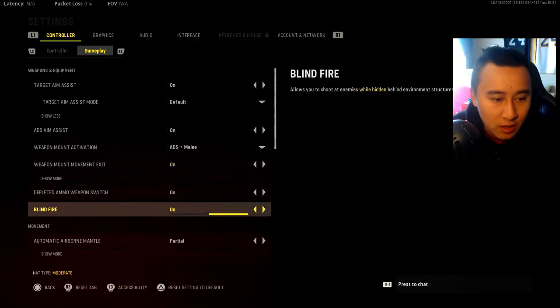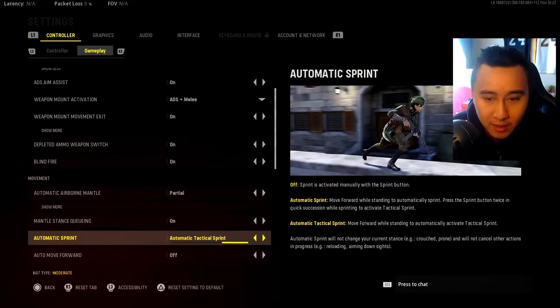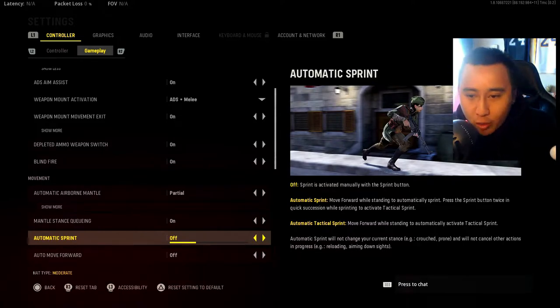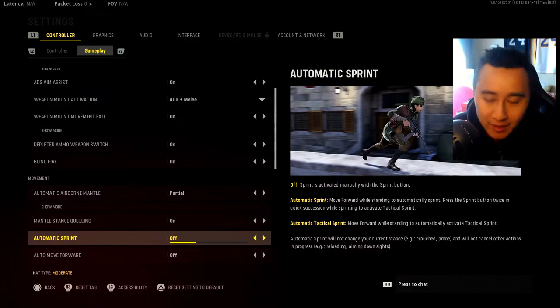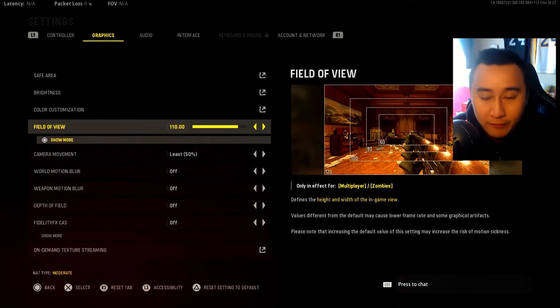Blind fire is set to Partial — you definitely want this on Partial so you don't automatically mount when going near equipment or when slide canceling. Automatic tactical sprint I just leave on because it saves controller longevity. If you turn it off, you'll be spamming the stick and it'll break. Slide behavior set to Tap — instead of holding the slide button, just tap it so you can slide cancel much easier. This is a must, and it works great with automatic tactical sprint.